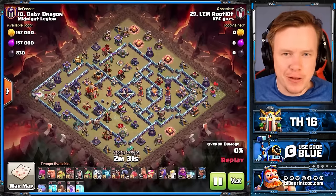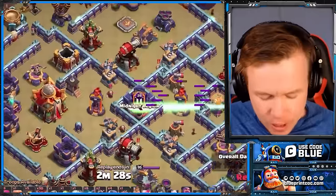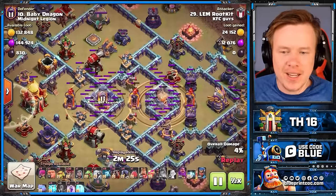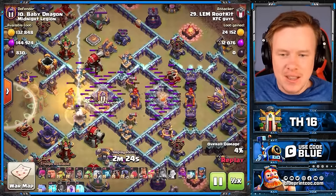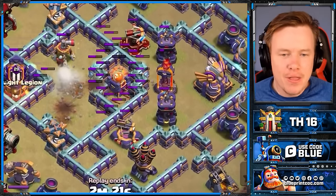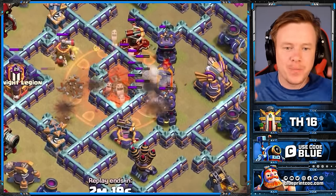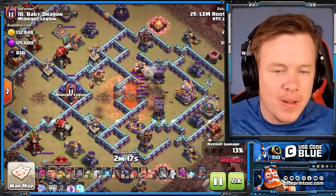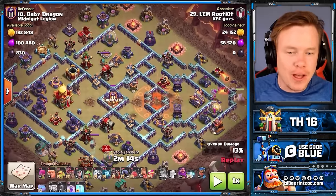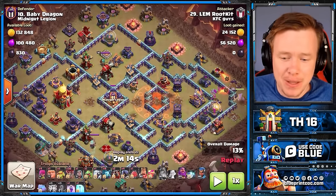Diamond bases don't have lots of weaknesses, but Rootkit's going to expose a massive weakness with the diamonds. The giant arrow goes across the base, then behind it the earthquakes come in weakening all the inferno towers. Then some zaps to get rid of the first, second, and third inferno, plus the poison tower. That is borderline ridiculous — we've invested the queen ability and 11 spells to make it happen.